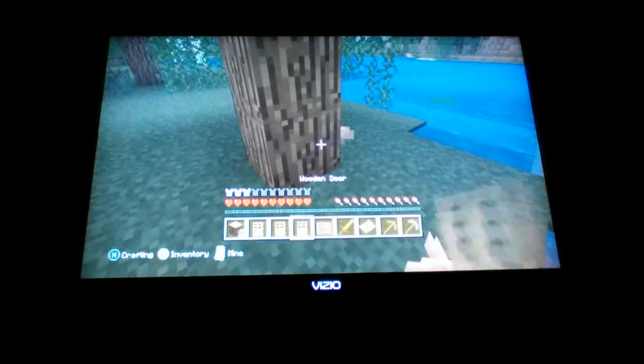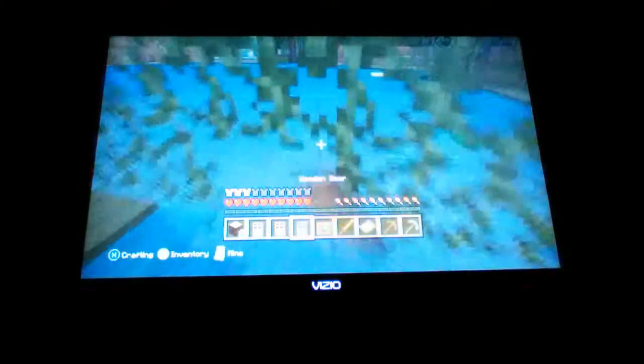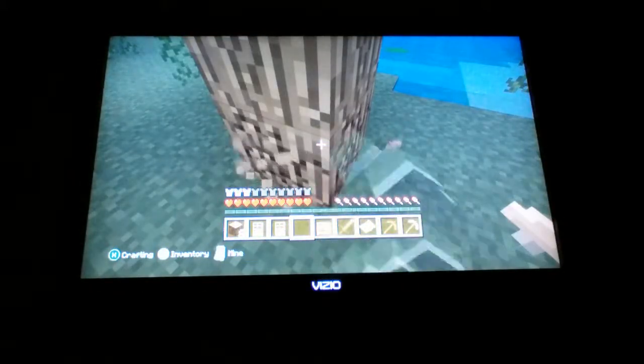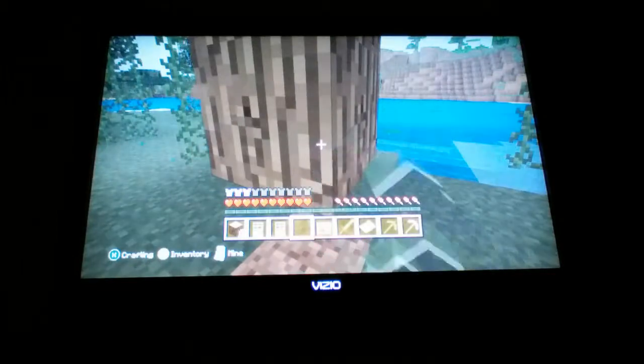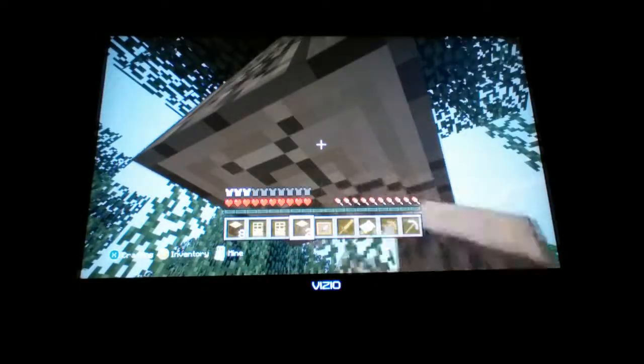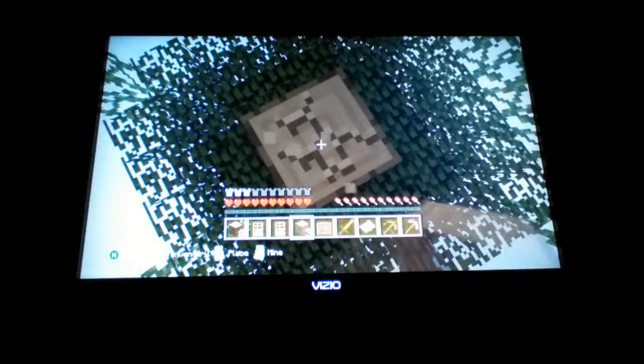Let's first punch this tree. I need an axe to craft it. Is this the right kind of wood? Yes, it is — it is oak wood. I'm gonna need oak wood because I'm gonna make oak wood planks to do it, not just oak wood.